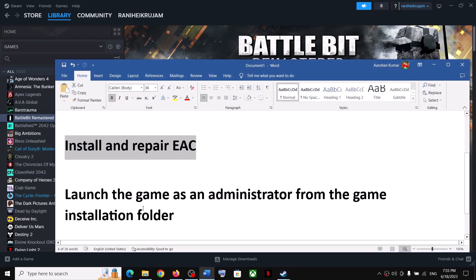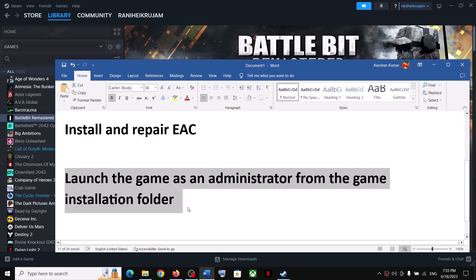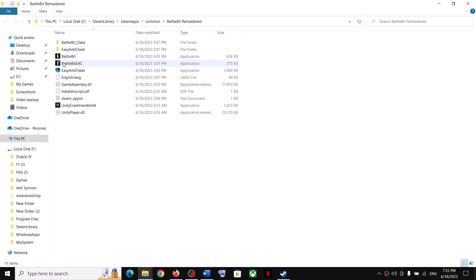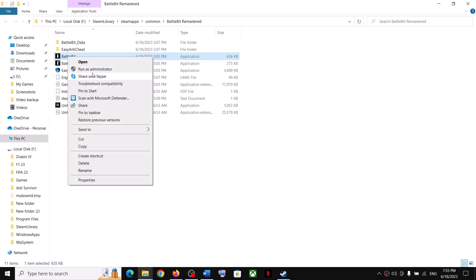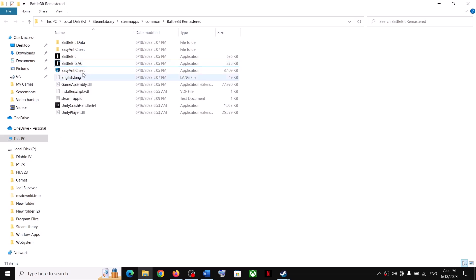If you are still facing the problem, the next step is to launch the game as an administrator from the game installation folder. Right-click on the game, select Manage, then click on Browse Local Files. Right-click on the game EXE file and click on Run as Administrator.